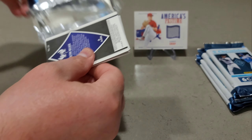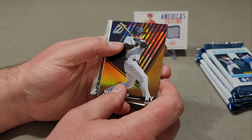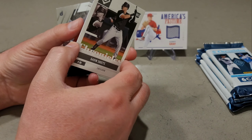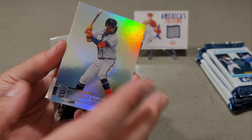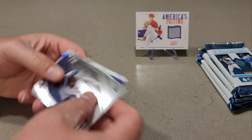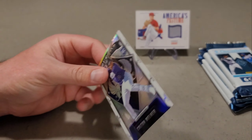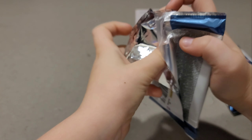Lucas's second pack features a Seiya Suzuki Threads, a Josh Lowe Certified, a Don Russ Clearly Seiya Suzuki, and a Season Ticket Tatis — that one's like a refractor. Three of the cards were Seiya Suzuki — it's like a Seiya Suzuki pack. Some of the cards were bent. Lucas looks through to pick his top three.